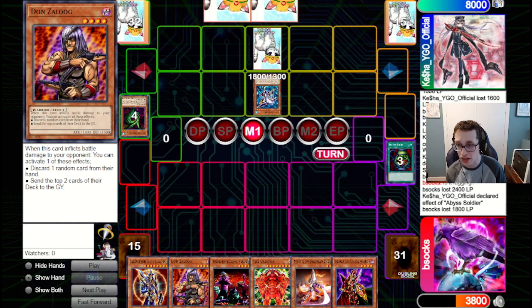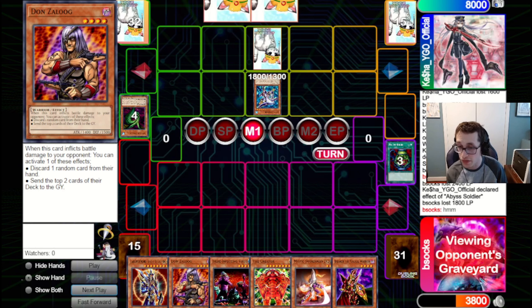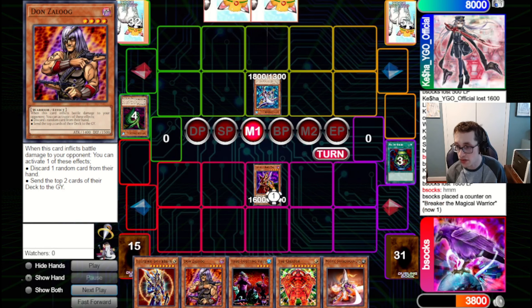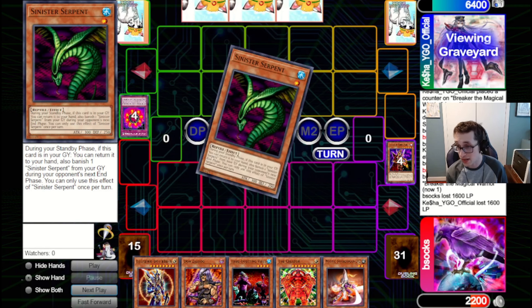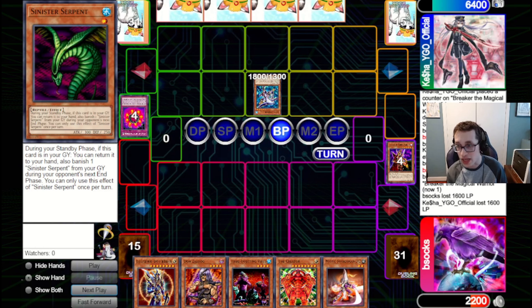That does open us up to a risky spot because they could just bounce back the Breaker with the Serpent and bring in another monster and get in for a ton of damage. I do just go for Breaker. They've got Ring for that though, so now they deal 1600. Now we are very likely dead — not really much we can do here. If they've got any other way to get a monster on board besides the Serpent, we just lose the game.